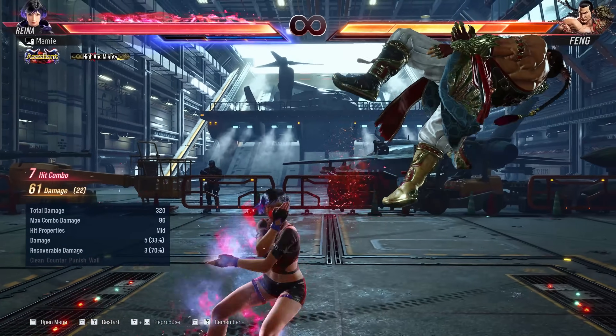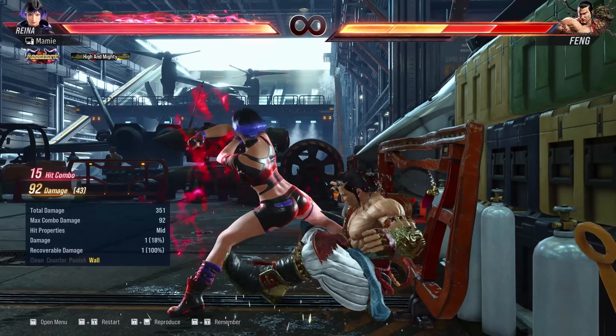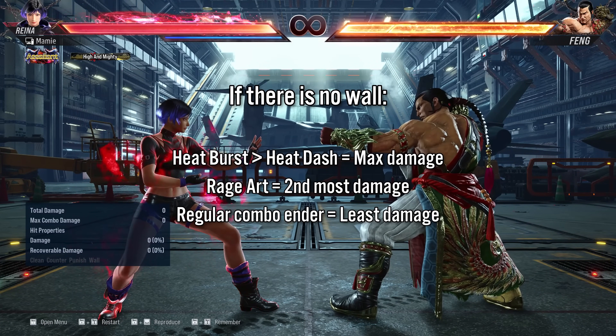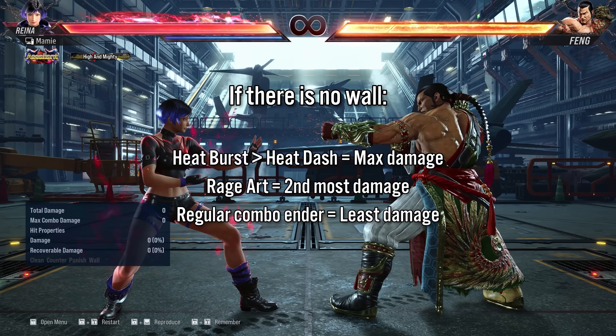One more thing — if you're already in heat and you can use your heat dash to extend to the wall, a normal wall combo should still do more damage than rage art. So when there's no wall, the highest damage should be using all of your heat. Rage art comes in second, and your regular combo ender does the least.